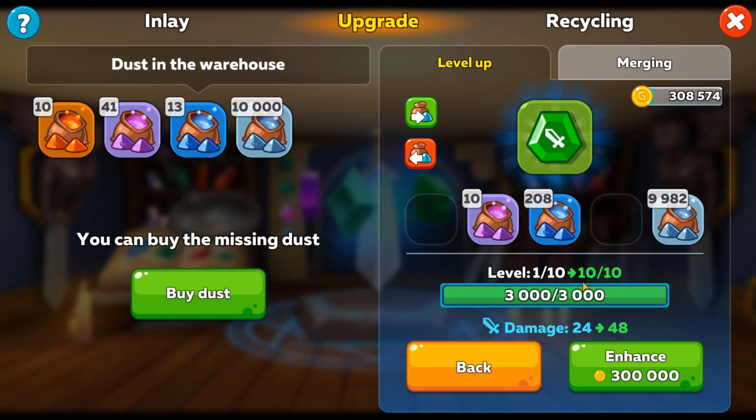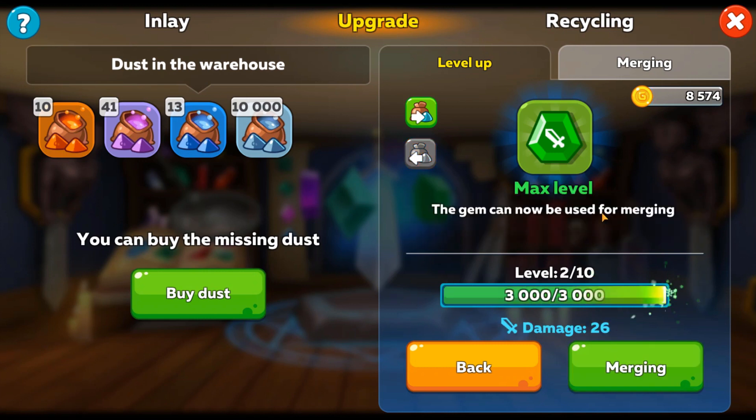But because the orange and red gem are both level 40, it doesn't mean they give you the same power. The red gem starts at a higher base and ends at a higher level even though there are the same number of levels. Let's finish upgrading this green gem – 300,000 gold plus all the dust and it's leveled up. This went from 24 damage to 48, doubling the damage for this one gem.